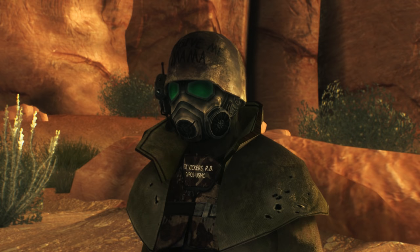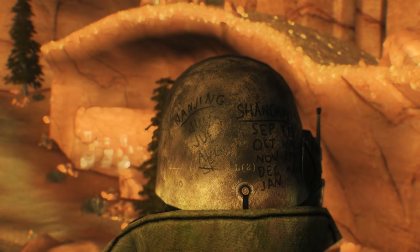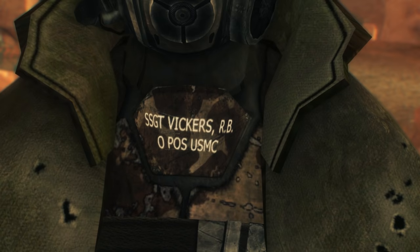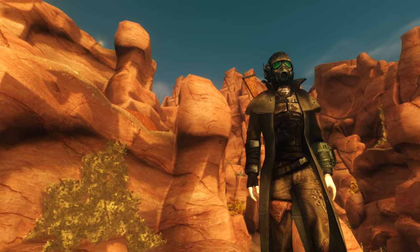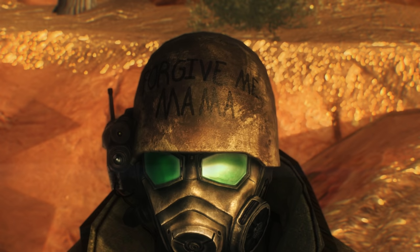It comes with a riot mask, but this mask differs from the NCR version in that it has green goggles instead of red. It's made from a World War II-inspired army helmet. It's highly distressed — we see lots of scratches all over it. We learn from the drawing on it that the previous owner of this helmet had served during the Yangtze campaign in China, spending three months in Nanjing from June to August, then in September being shipped to Shanghai where he spent the rest of the war until May. We learn his name was Staff Sergeant Vickers R.B., US Marine Corps. Randall Clark likely found this suit of armor either on his body after the bombs dropped or somewhere else in the ruins of Salt Lake City when he went back to find his wife and child. On the helmet we find the words 'Forgive Me, Mama,' drawn on with magic marker. This may be a reference to some of the atrocities that US servicemen did to Chinese civilians during the Yangtze campaign in Fallout lore. Perhaps Vickers was feeling remorse.